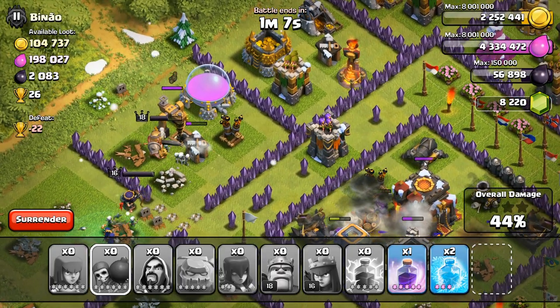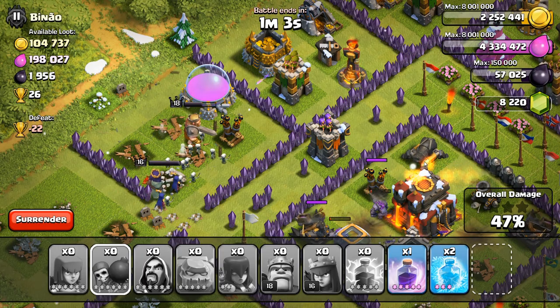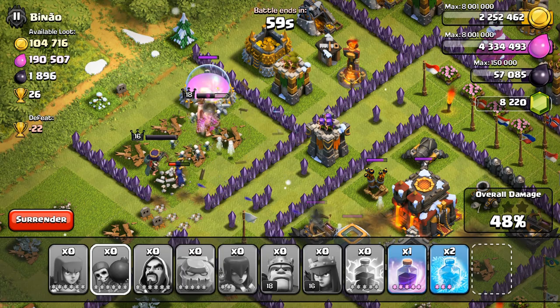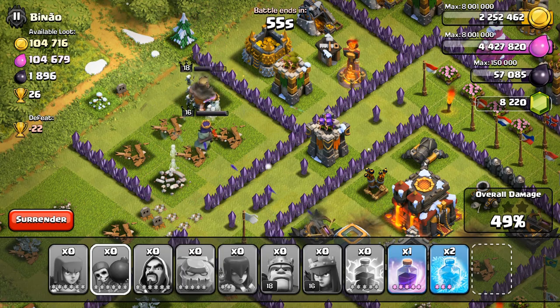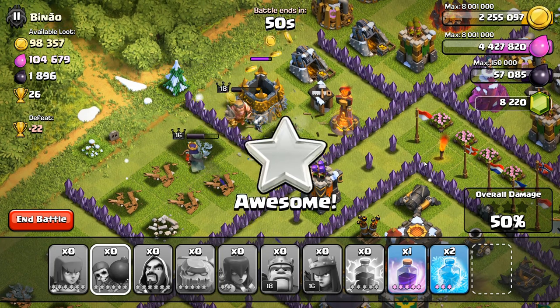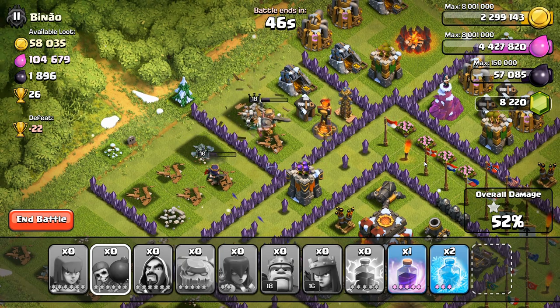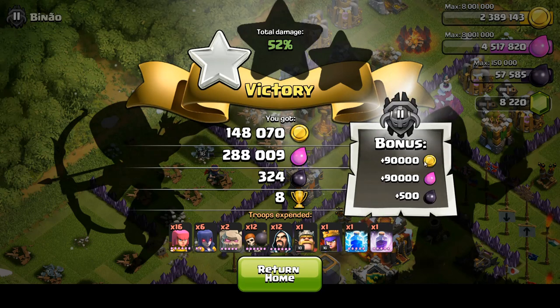At 47%, it's no problem — taking care of the air defense, elixir storage, and then maybe the gold storage or archer tower. I'll cut it there to save the heroes' health. We hit 50%, so let's cut it here. Good trophies, decent resources, not a lot of dark elixir, but a pretty good elixir count.